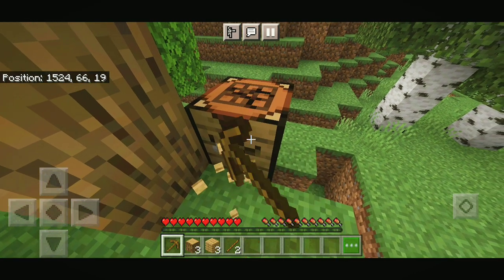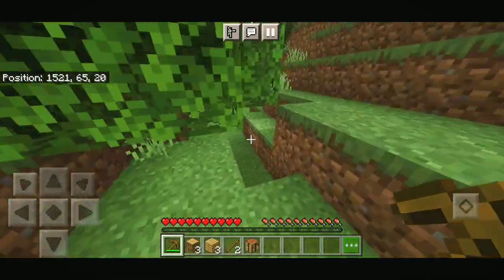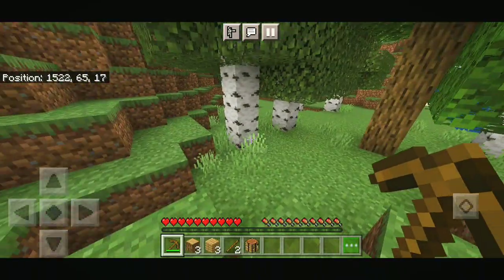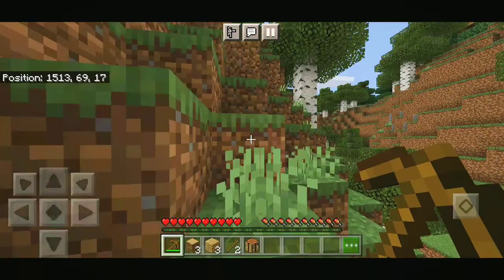Now let's take this crafting table and take some lovely stones and then make a stone tool. Is there any stone nearby? Is this a cave? I think finding a big cave will be very nice. Let's go up right here and see what is up here in the hill.